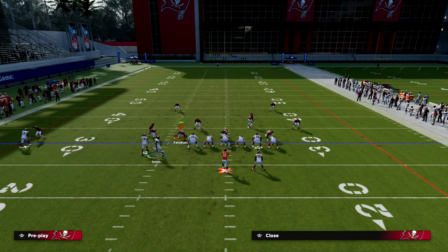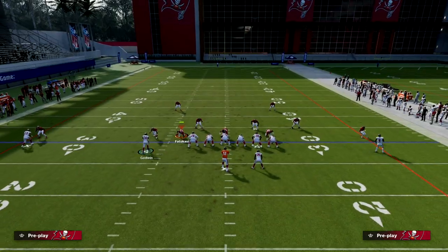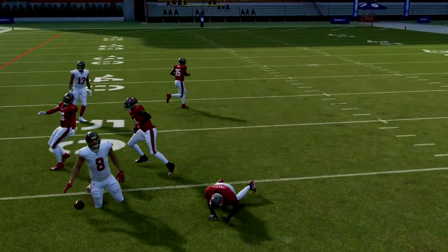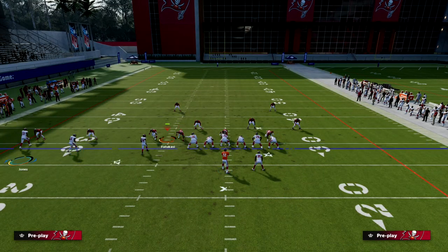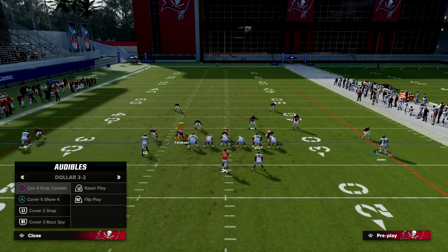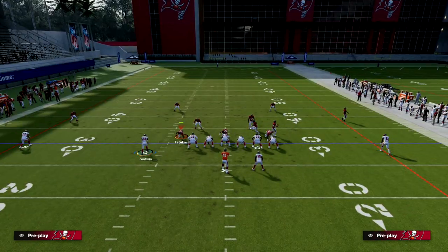Not only is that an option, but the other thing we can do with this play is we can hit our tight end over the middle. This tight end throw is a little bit harder because we're using the bucks. But if you have a really good tight end there, like Dave Casper, just get a good tight end there and you'll be fine.